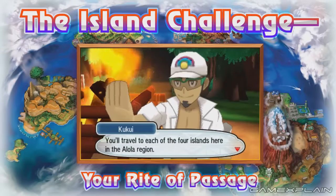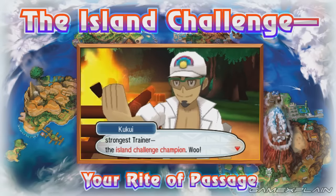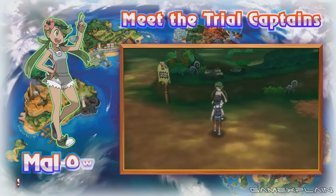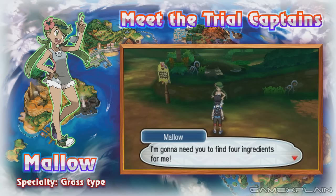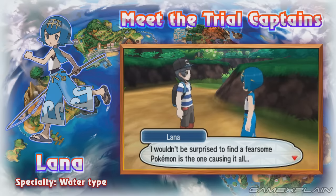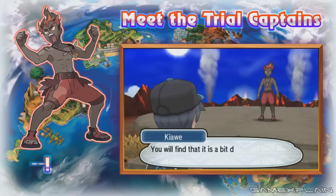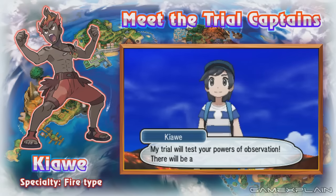A new Pokémon Sun and Moon trailer has released and it is filled to the brim with new information. Not only have we learned about new Pokémon and new Pokémon forms specific to the Alola region, but Pokémon can have Z-moves as well. Alola itself offers a completely different challenge compared to regions in the past. We have the Analysis Machine to help us find every secret and hidden detail, so be sure to watch our previous analyses as we'll be referring back to them throughout.